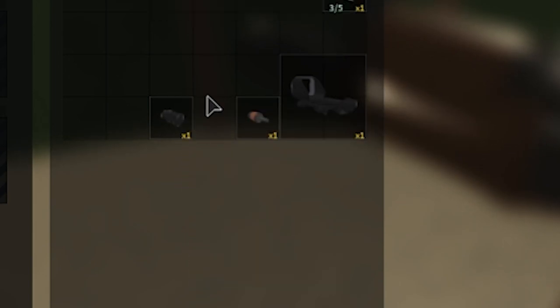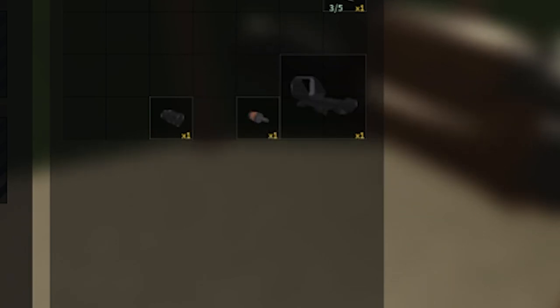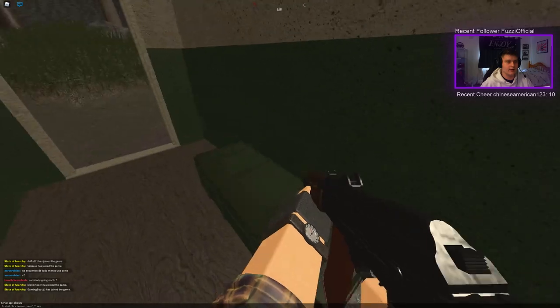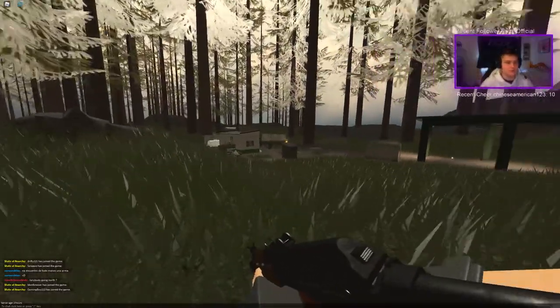That's how to read muzzle devices. For attachments like lasers, flashlights, holographic sights, reflex sights, and scopes — the closest to 0 the number is, the better. I'm pretty sure it still works the same way. I don't have more attachments to compare right now, but the more attachments you put on your gun, the less recoil you will have. For all attachments, the closest to 0 the better.